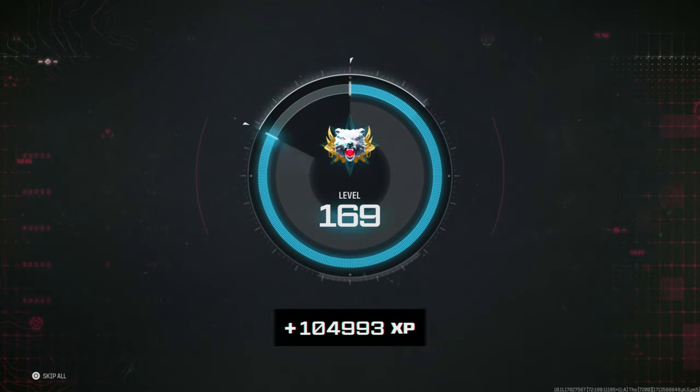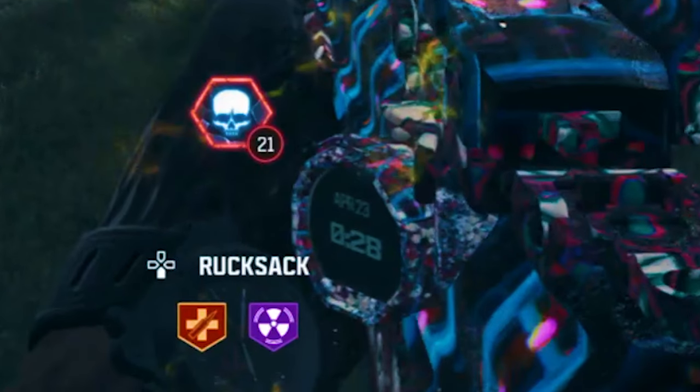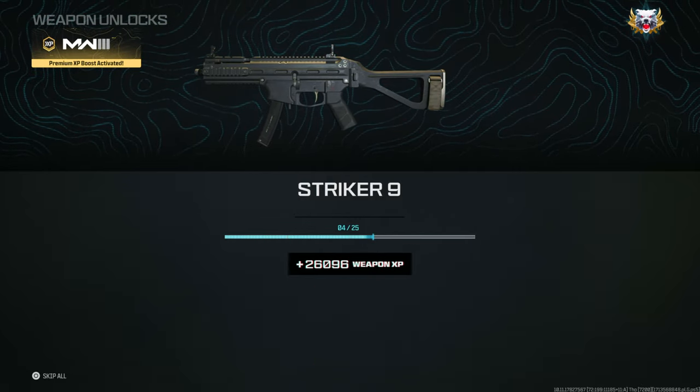I am going to be showing you two XP glitches that are working right now which is going to give you over a hundred thousand XP. As you can see on screen right now, it's the 23rd of April, they're still working and they're absolutely elite. It's even awesome for your weapon XP.